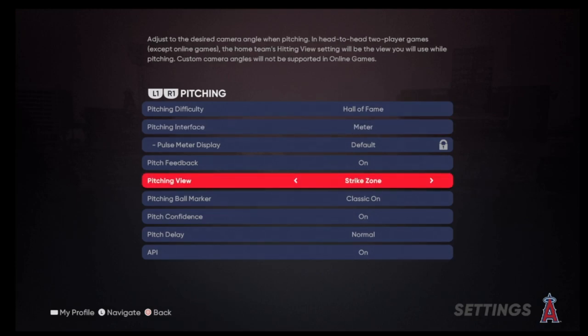Pitching view is a pretty big deal. I use Strike Zone just because when you use Strike Zone, you're seeing what the batter can see. So when I'm pitching, I'm pitching as if I'm hitting. I can tell which pitches are hard to see, which pitches are easy to see, and what pitch looks good from different angles. That's what I use, and I like it the most. It definitely works the best for me.